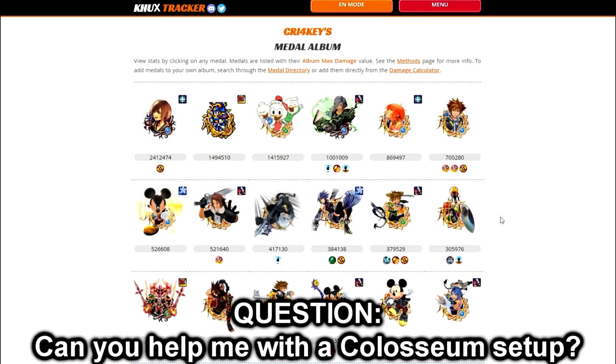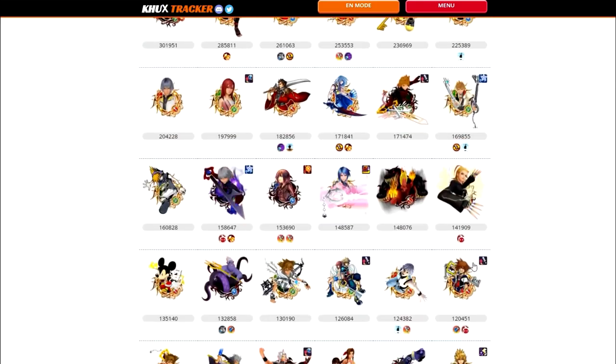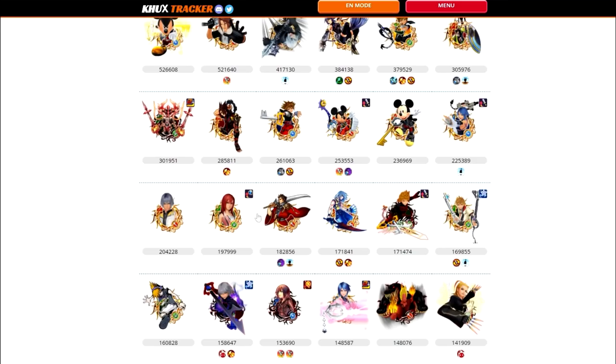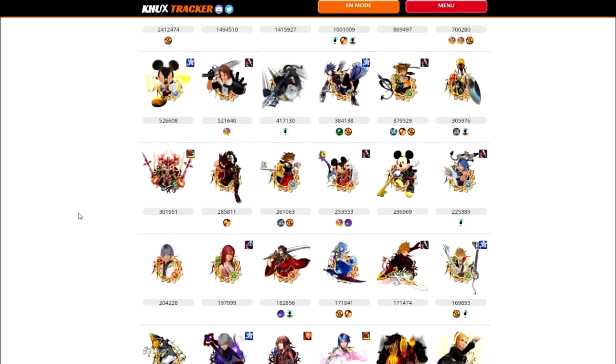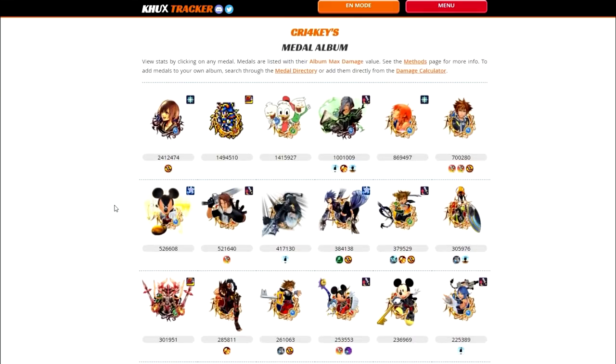His question was about the Divine Rose — specifically, what would be the best Colosseum setup for him based off the medals he currently owns. I took the time to go through each of his medals and I noticed that he has a lot of good magic upright medals in his collection, as well as a few really good speed medals.